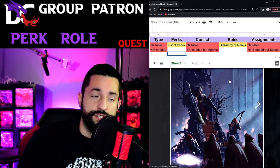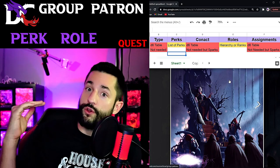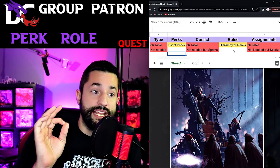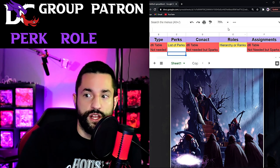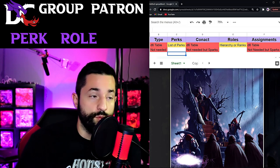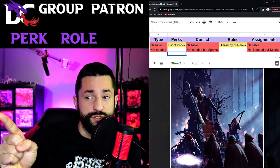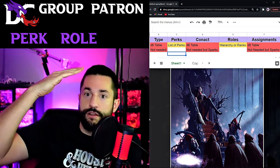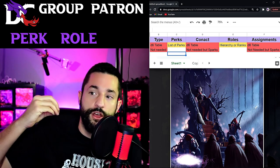You need a contact but you don't need a full d6 table for it. For roles, you do need a hierarchy - some sort of naming system so they know who's higher rank, what rank they are, and how they get to the next one. You also need a systematic way to work up through the ranks. For assignments, you don't need to flesh out a d6 table - those are just the things you'd normally run. You can use the assignments from the book's eight group patrons with six tables each for inspiration.